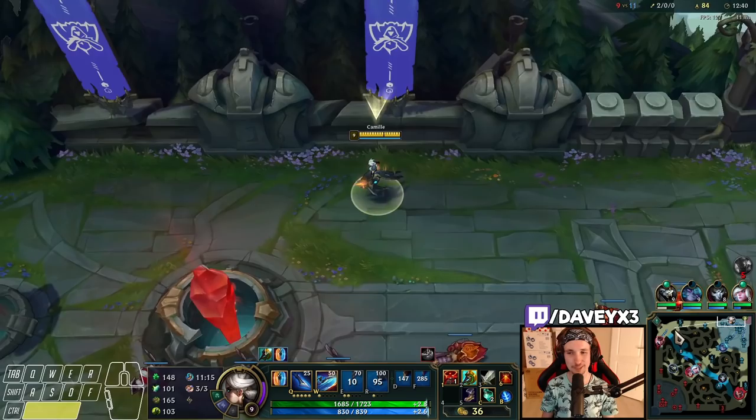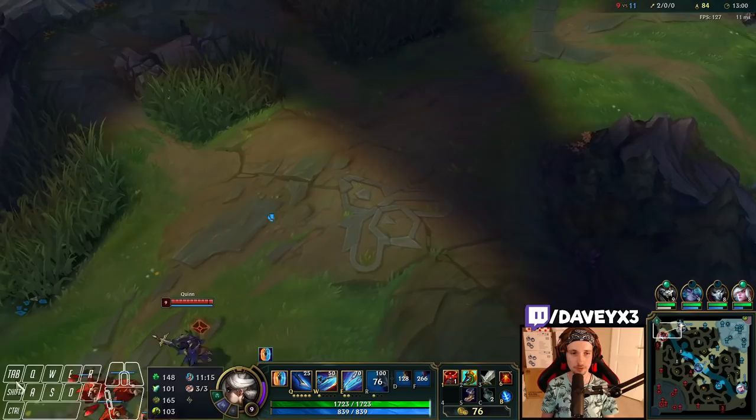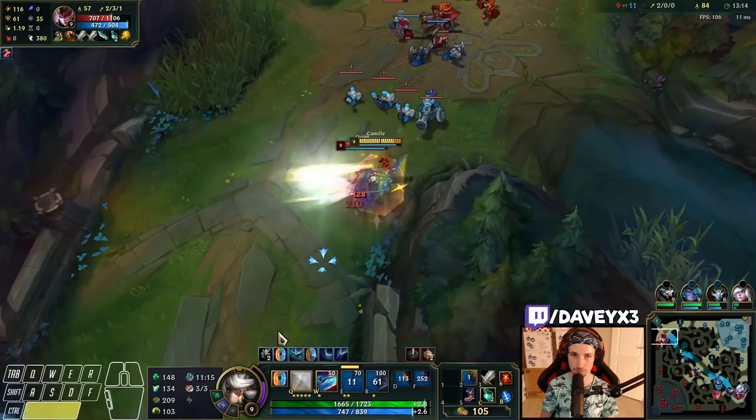This is where the game is completely won. It might not look like it — you guys might think it's 9 to 11 — but Camille into this team comp is super OP. We already have a lead, we have two kills, and farming-wise we're in a favorable matchup. We have the lead and exactly what we're looking for. We do have to find Sunderer as well, into a matchup which is pretty annoying.